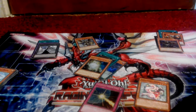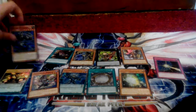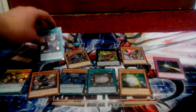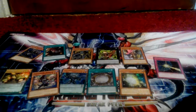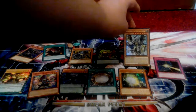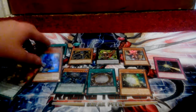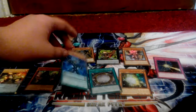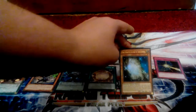Let's have a recap of what I got foils-wise. For the Zodiac stuff: Whiptail, Barrage, Rapier which is now at one, and Borbo. I also got Masterpiece The True Draco Slayer, Metal Foes Goldriver, Toon Dark Magician, Luster Pendulum of Drake Overlord, Dark Magical Circle, The White Stone of Ancients, and finally a Drowning Mirror Force.